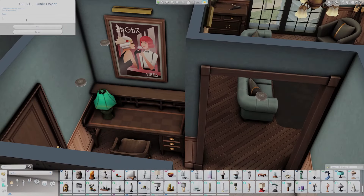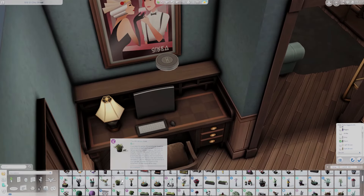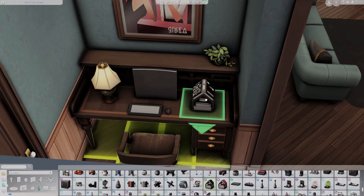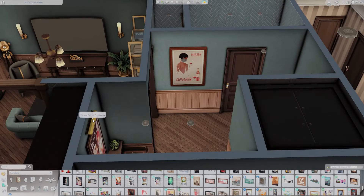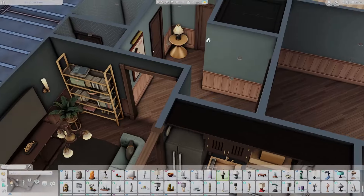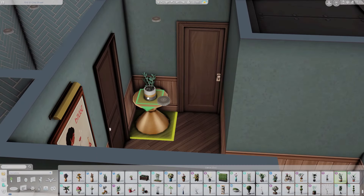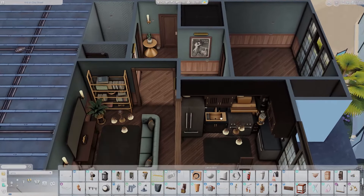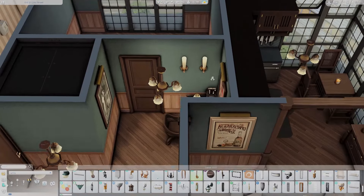This apartment just brought me so much calm and joy — I want to live here, I really do. I almost made a sim or two to actually play in it. I don't typically play in my own builds; it usually comes down to convenience. When I make them, I'm not making them with specific sims in mind, and a sim's personality really comes out to me in Create-a-Sim. If that doesn't align with the home I put them in, it messes with my head.